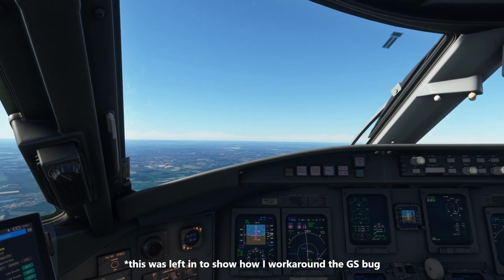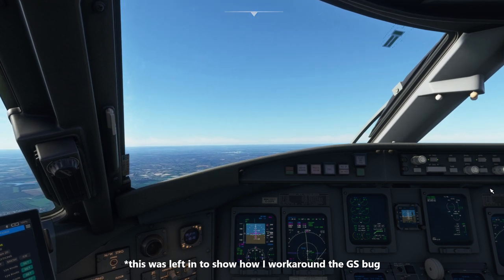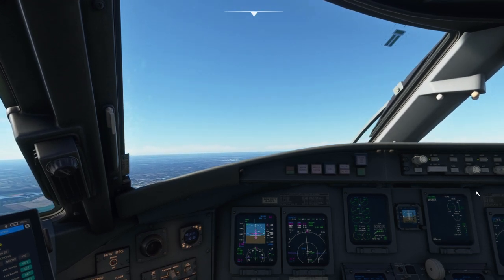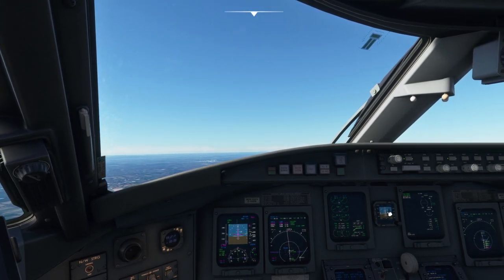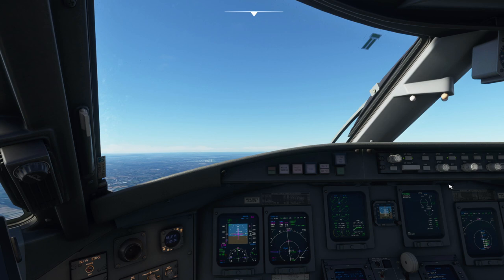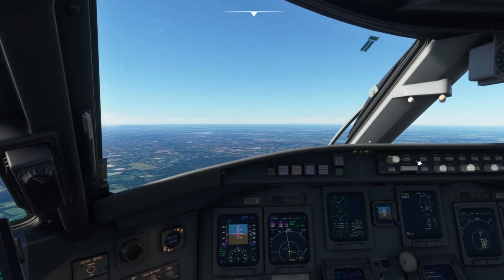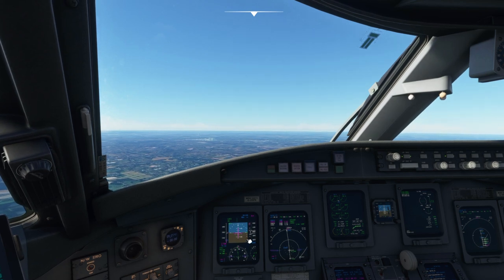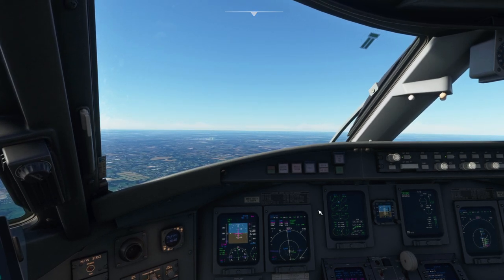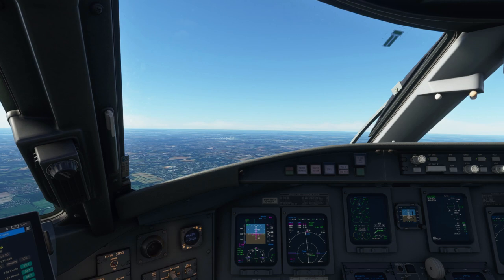We've lost approach mode a little bit and the localizer wasn't behaving properly, so I've come off autopilot. I've recycled: gone back onto heading mode, made sure the heading bug is centred properly, and basically refreshed everything - flying it manually very briefly. You can see it's re-established itself on the glide slope. I've turned autopilot back on and gone from heading to approach mode again - now it's captured nicely. It's a strange sim bug, not an issue with the airplane itself.